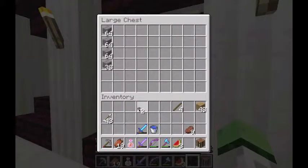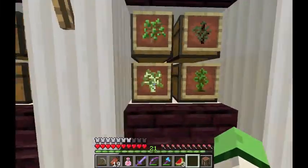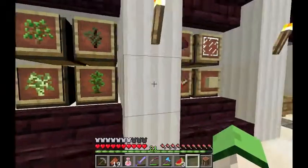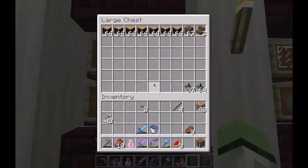Just remember — why is there a button in the stone brick chest? All four woods, and I've got a lot of jungle wood. And I showed a bit of spruce as well.